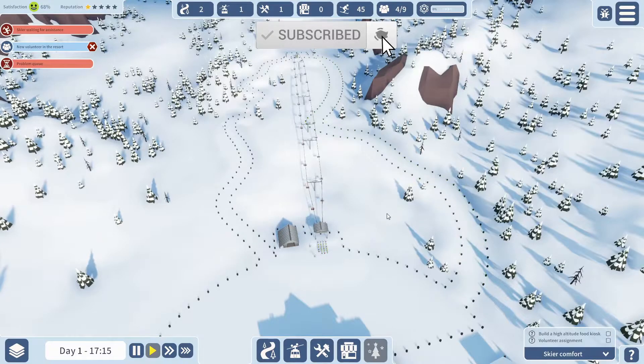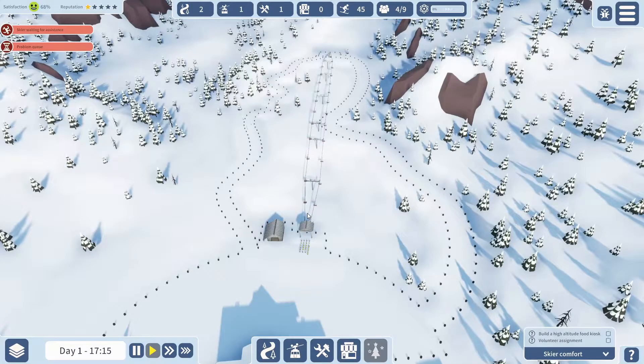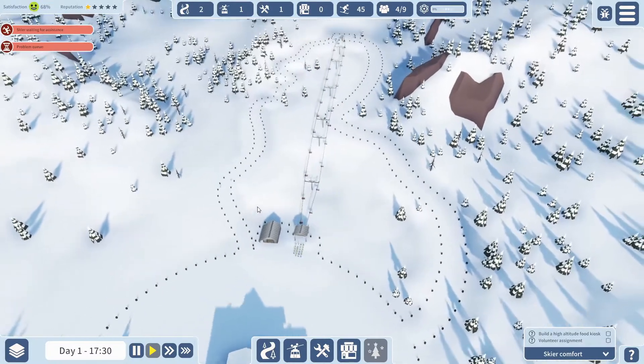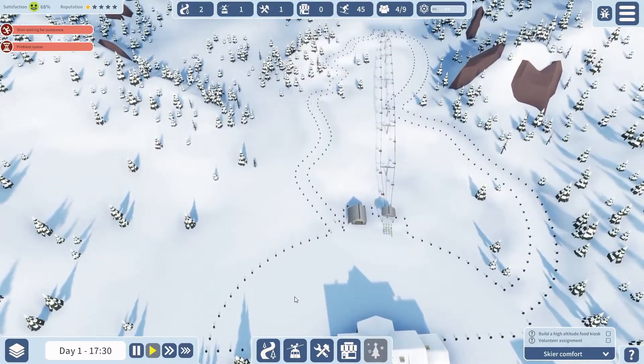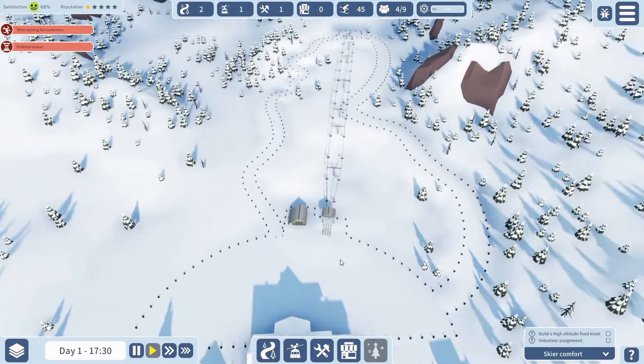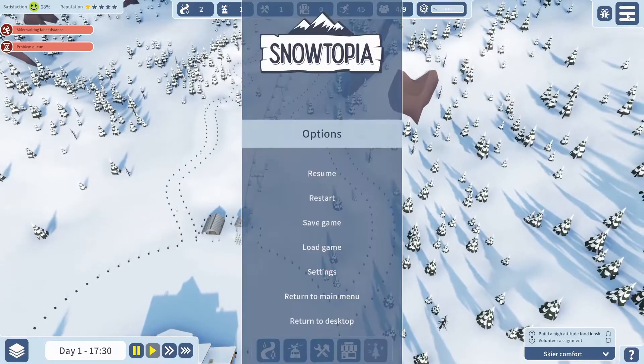Hopefully some sort of financial economy will come in the future, because it would be nice to have some sort of challenge in terms of money — to keep making new slopes or getting the buildings you want. At the minute, everything's just click it and place it. There is a research aspect to the game, but I'm not entirely sure how you do that — I don't think I've got that far.